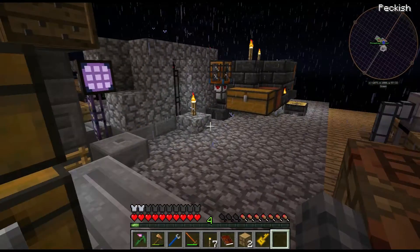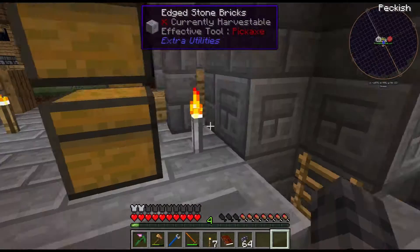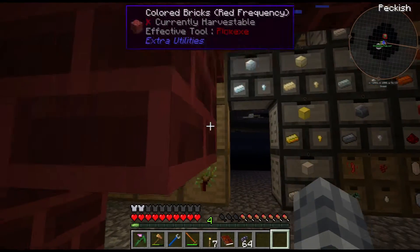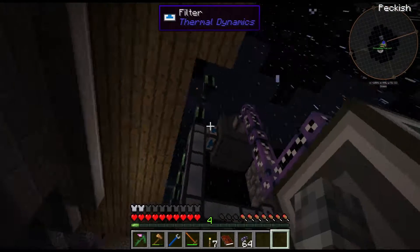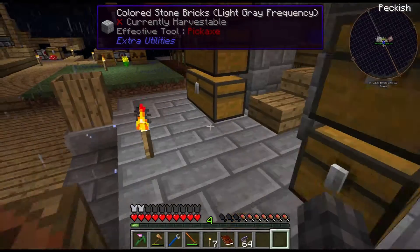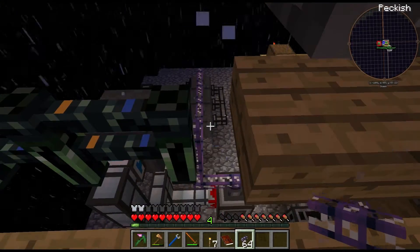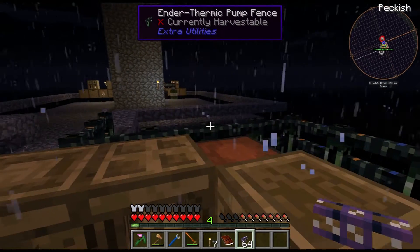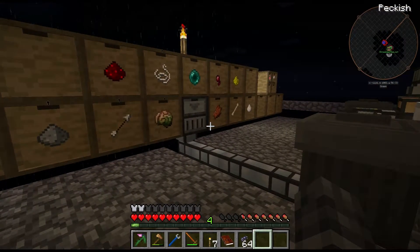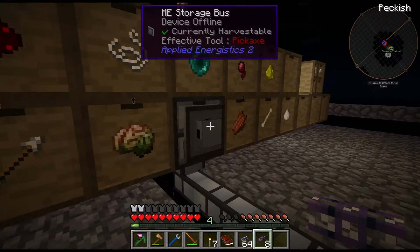That's going to be a dangerous prospect, isn't it? No, you just open a one-by-one hole and start whacking away. Fair enough. I'm just going to bring the ME network over above, up top, to the other end, because I think that's the best bet right now. Oops.